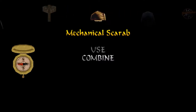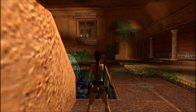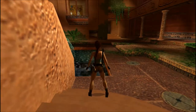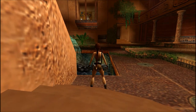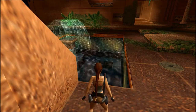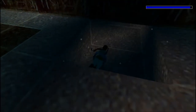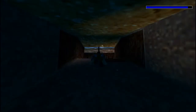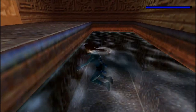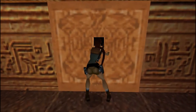Why we need the mechanical scarab in the first place: as pointed out during my first visit here, there is a spike trap further down in the corridor that can only be safely triggered using the scarab to progress further in the level. I also mentioned there is a mechanism to be triggered in this fountain over here. The reason I didn't want to do it in the previous level is that it will unlock a pickup we can only get here in the second visit, so I want to have it all together in one video.